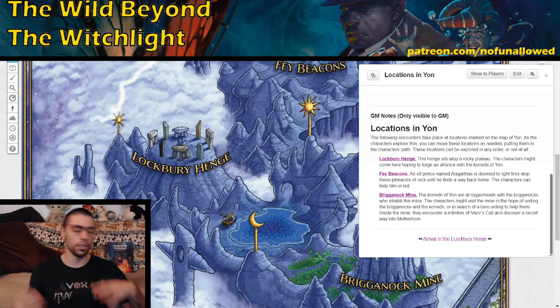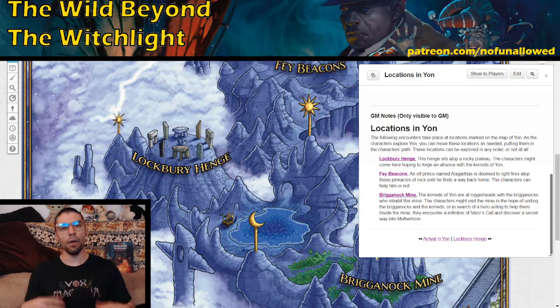It really comes down to what you're trying to get out of this game. Do you want your players to deal with a sort of civil war going on between the Chords and the Brighan Rocks? Do you want your players to figure out the social dynamics of interacting with the Fae Beacons? I think they're all three worth running, but the question is does it belong in your game and what order do you have them in?